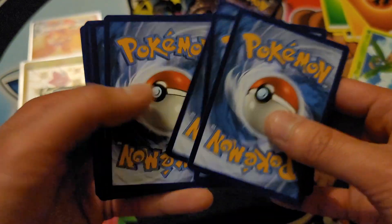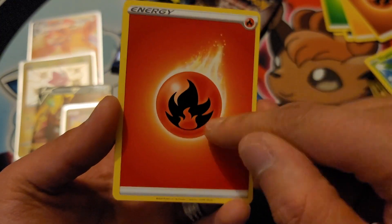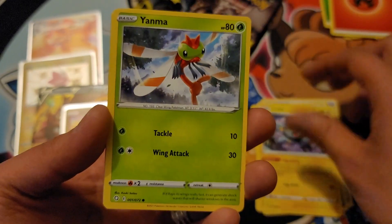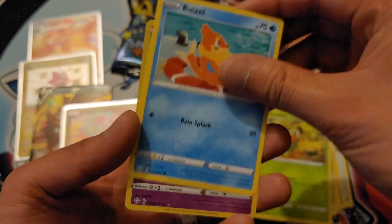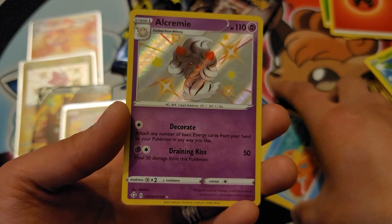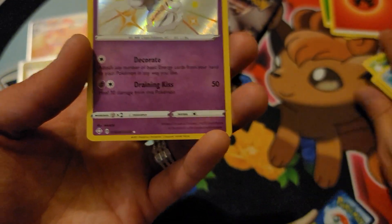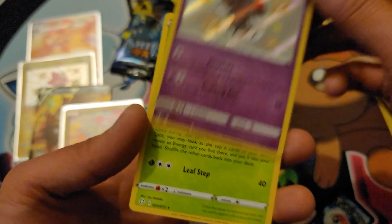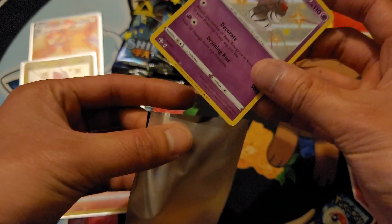I'm not here to waste your time. I'm here to pull some epic cards for you guys and girls. Charizard, are you in this one? Team Yell, Flaaffy, Luxio, Yanma, Snom, Cufant, Grookey, Wooloo — ooh, shiny Alcremie! We pulled a full art Alcremie in one of the other Elite Trainer boxes. And Celebi regular rare — we don't have this one yet, so that's pretty cool.